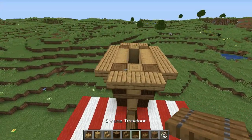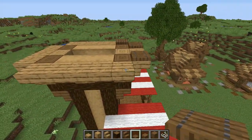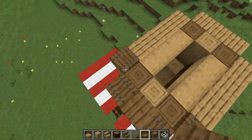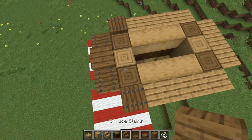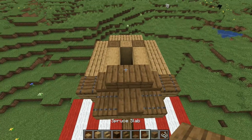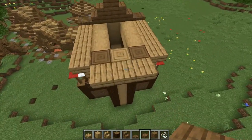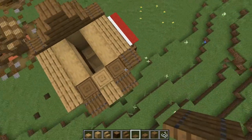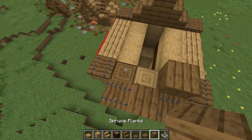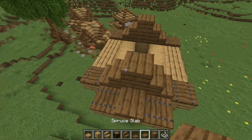Now get your spruce trapdoors, place one here, one here, twist, and place another one here and one on the other side. Get your spruce slab, place one in the middle between these two trapdoors. Place a stair facing this way, another one facing this way, and a spruce plank in the middle, then a spruce slab on top of that full block. Do the same pattern on this side — trapdoor, trapdoor, another couple of trapdoors on the sides, a slab, stair facing this way, stair facing this way, full block in the middle, and a slab on top.